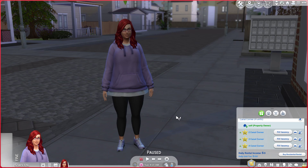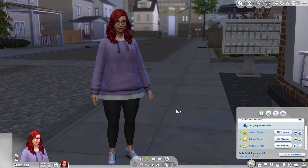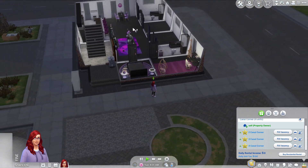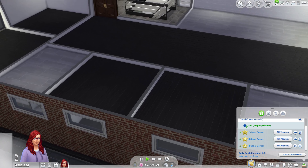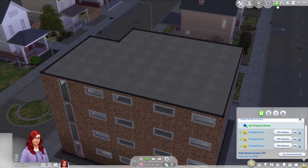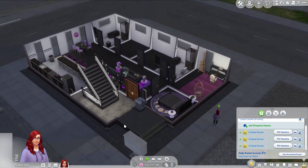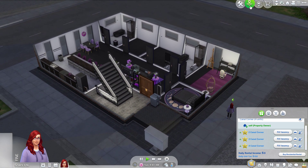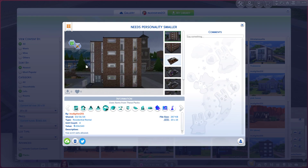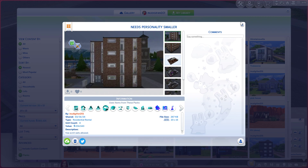Hi y'all, I'm Cayman and welcome to The Sims 4. I'm not really doing any challenges today, just felt like doing something random. Here is our place — it's kind of empty, but for what it is decorated it looks halfway decent. We have some apartments above us so we can fill those. The building is called 'Needs Personality' — basically it's just an apartment building that you can customize yourself.